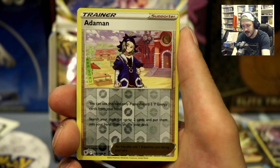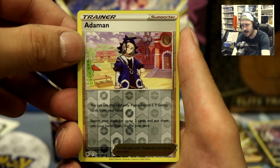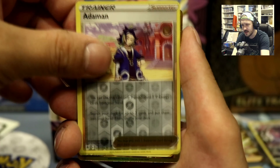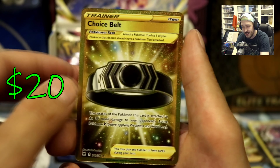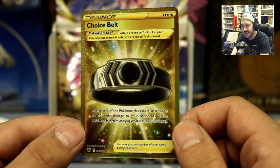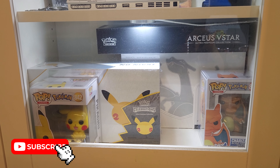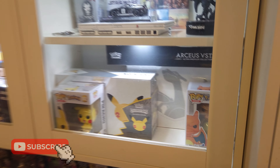Scyther. Adam man, which is a lady — yeah, what, reverse okay. And the Choice Belt gold card — we got a gold card in here, let's go! I hope you guys enjoyed the best pulls of 2022 and I'll see you in the next one!